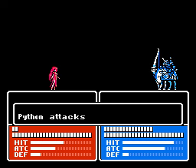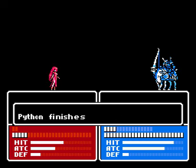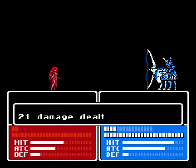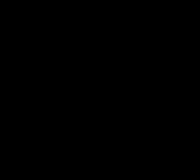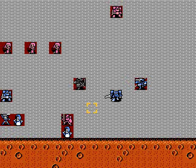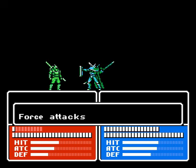We will take them out regardless. Oh, this one had lightning - great, fantastic. Now I take lightning to the face when I didn't have to. More speed for Python - everyone's happy. I probably should've used Matilda, not Force.